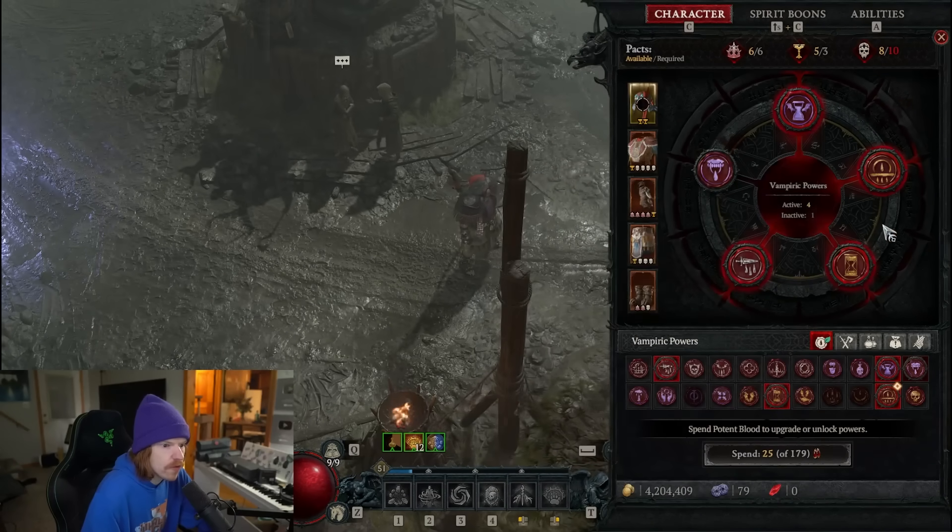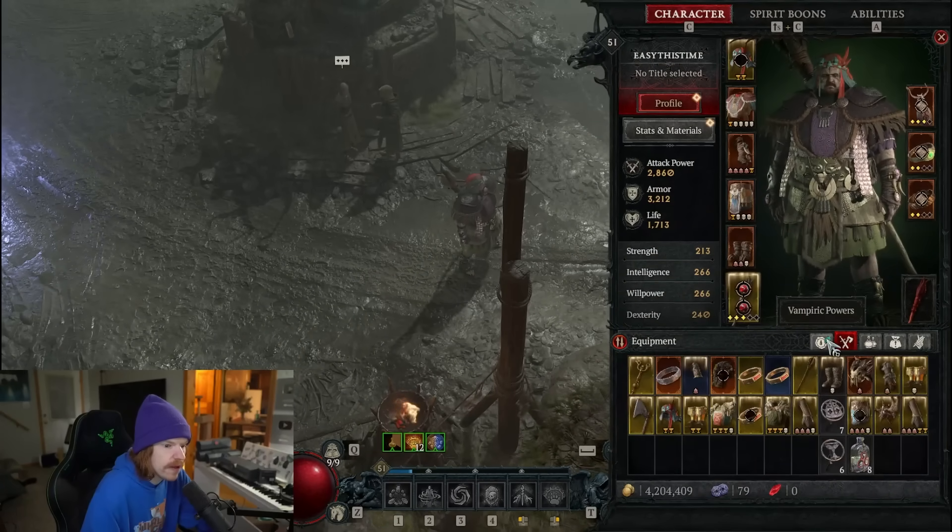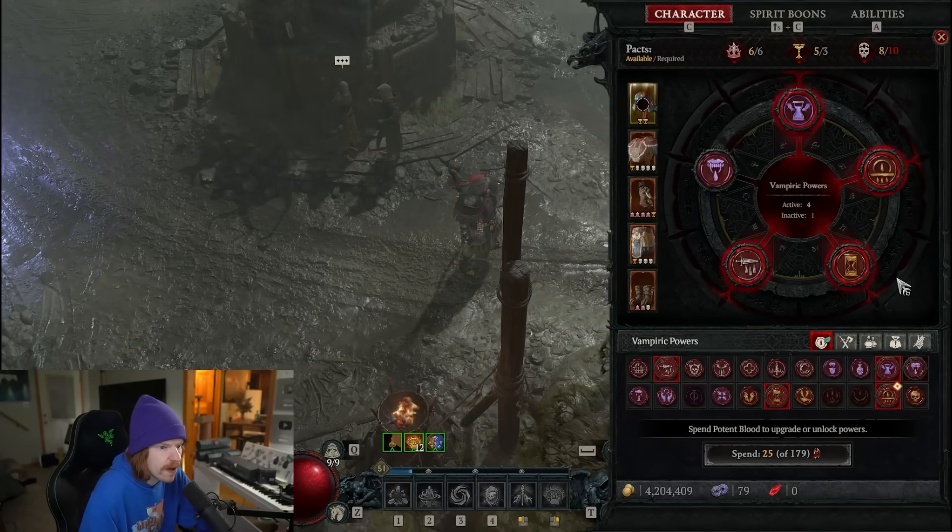To acquire vampiric powers you will need to do your seasonal quest until they are unlocked. Once they are unlocked they can be found in your inventory — on the left of the equipment, right here — which opens your vampiric tabs.